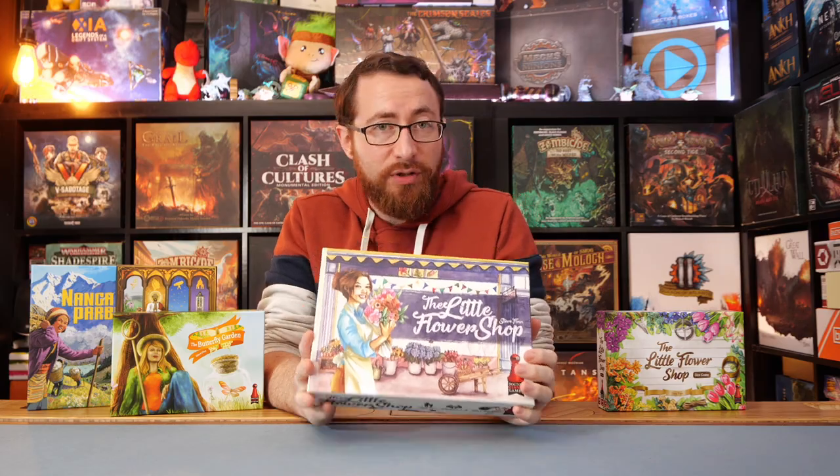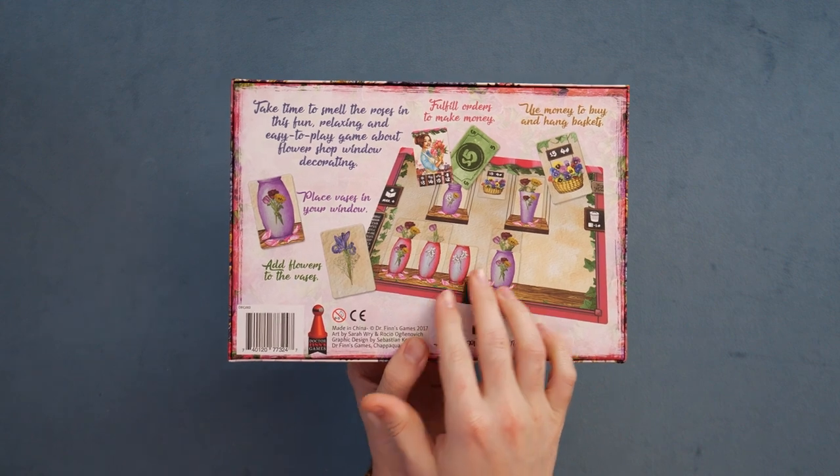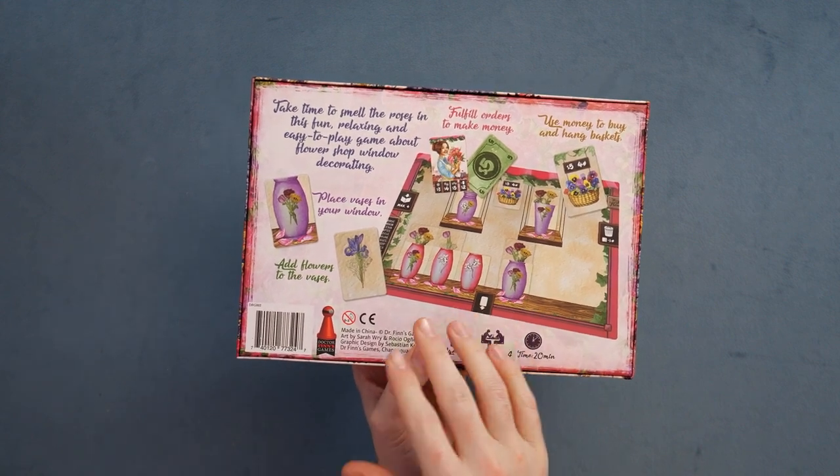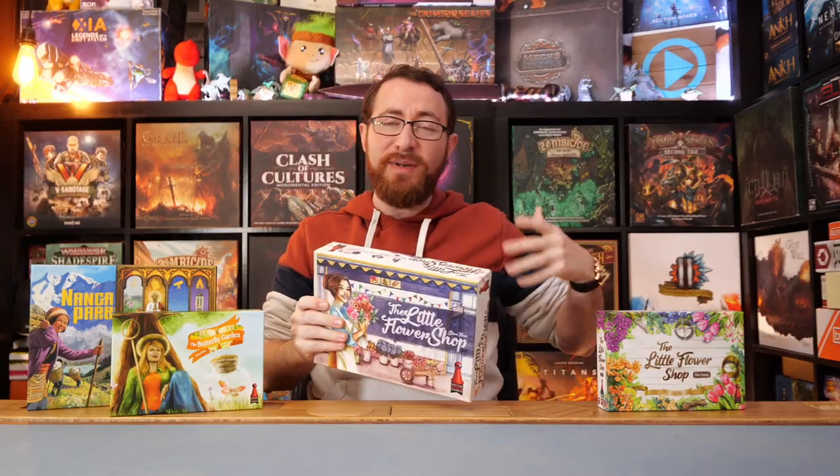We have the Little Flower Shop game over here, which is a game of getting vases and trying to fill those vases with flowers. You're going to have different vases you're trying to gather across the course of the game. You're going to be drafting cards — both cash cards, hanging cards, as well as specific flower cards you're trying to put into the vases. So you're trying to basically draft cards to get the flowers you need to fill the vases, while occasionally filling orders and managing a small brief drafting system. That's all it is — you're just drafting across a few rounds, trying to gather a few cards, trying to match things up. The game is light and simple. It does what it needs to do.